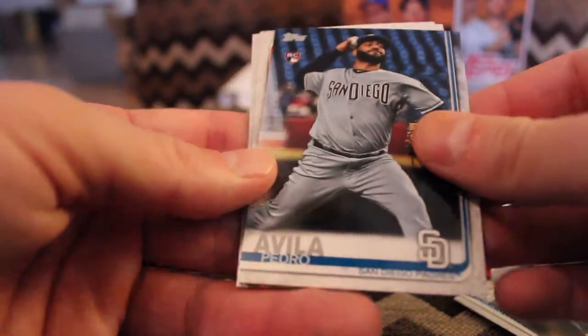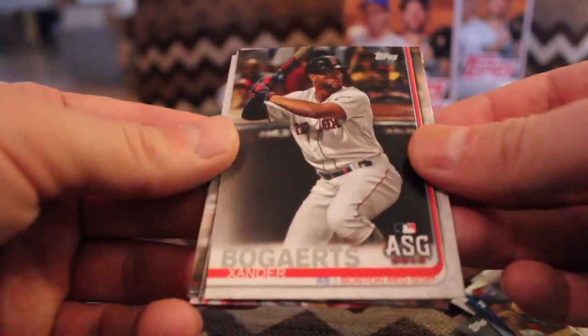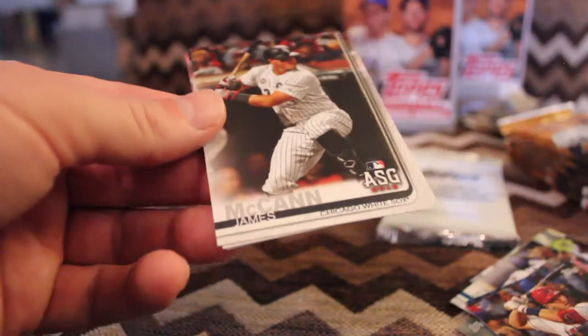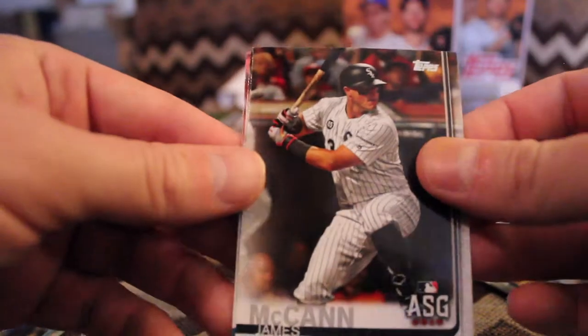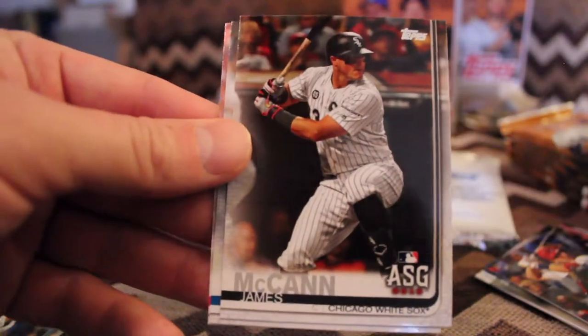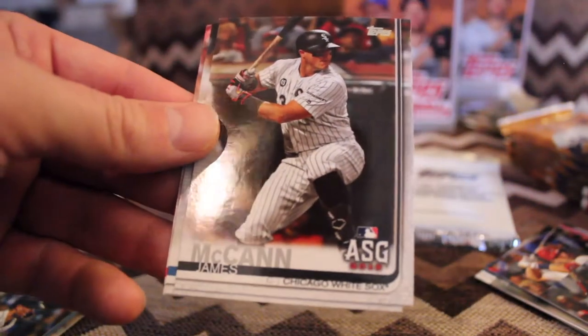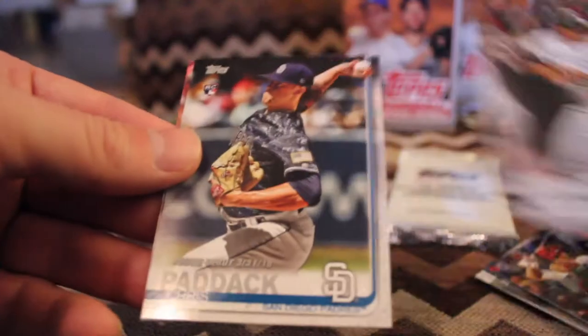Wilmer Flores. Pedro Avila, rookie. Mike Trout, all-star game again. Xander Bogaerts, all-star. James McCann, all-star. What a diamond in the rough the White Sox found when they signed him — when they signed him I thought, well that's just a waste of a spot, I want to see some of our young guys called up. But wow, I was proven wrong quick.